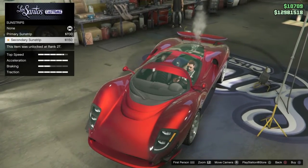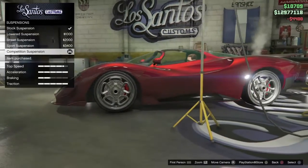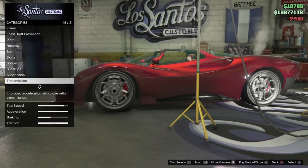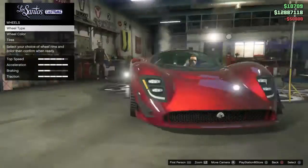Sunstrips — I don't like sunstrips. Suspension — drop. That's really good; definitely going to be dropped. Transmission. Turbo, of course.